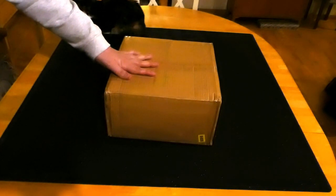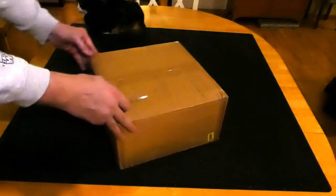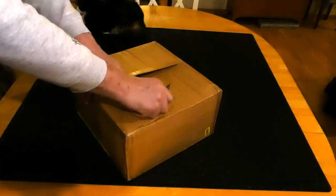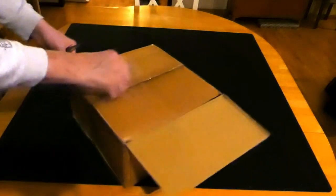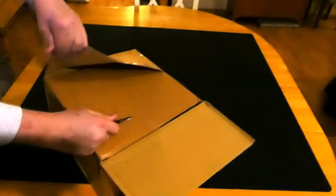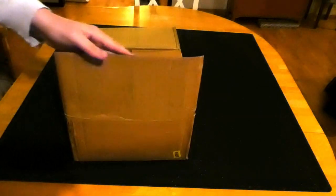So without further ado, let's dig in and see what's in the box. I've got my trusty knife, and I've got Maisie watching over me so I'll make sure that I do this right. So very carefully — I'm opening it from the bottom — just a little bit of tape here and a little bit more over here. I'll just put the knife away before I end up stabbing myself.